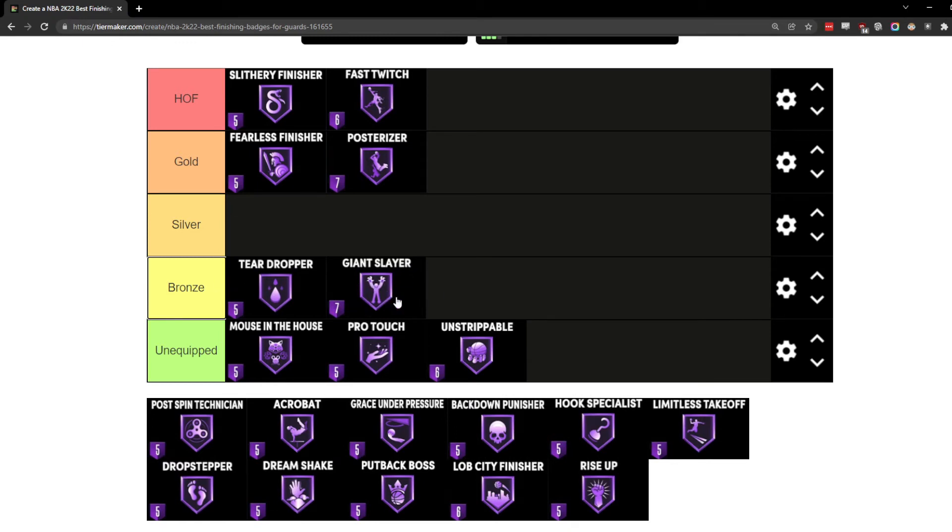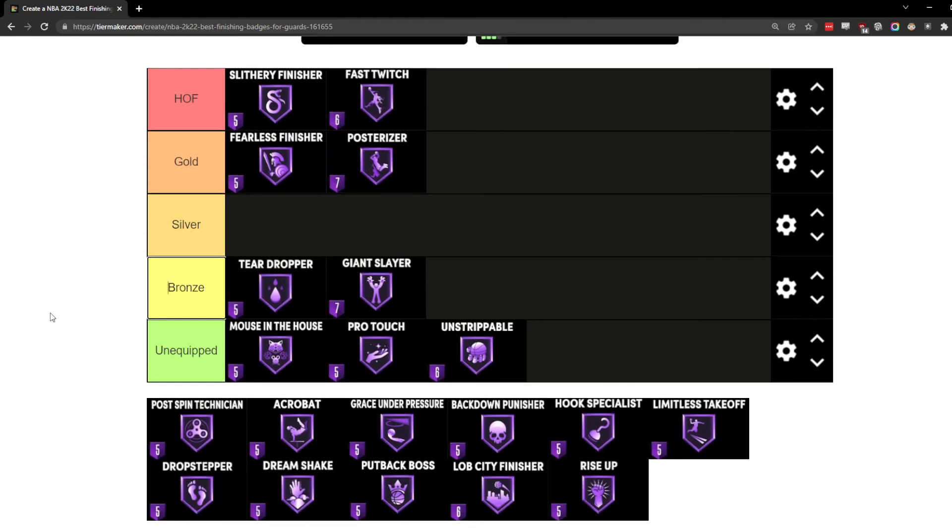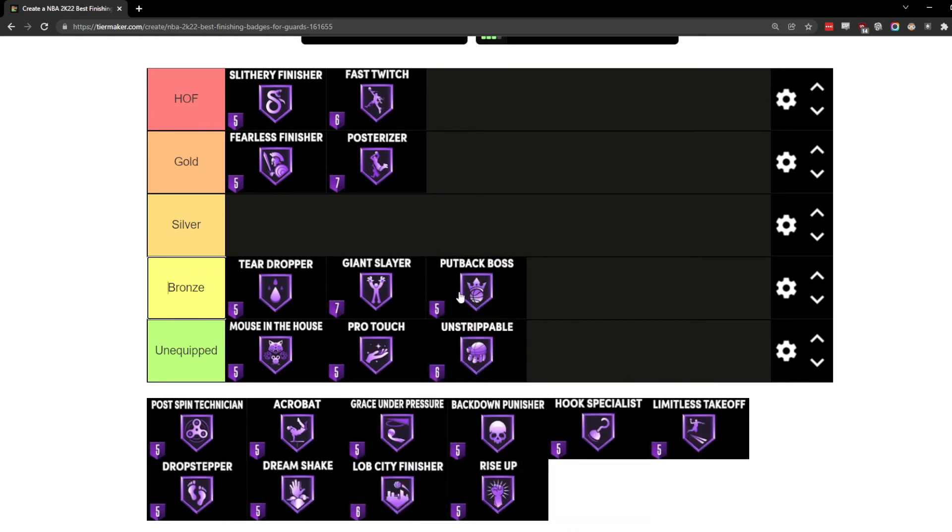Giant Slayer I have at a bronze ranking. I like to run this badge on bronze because, if you read the description, it reduces the chance of getting blocked. I just like it for that — obviously if you lay the ball up on a taller opponent you also get a boost to making the layup, but personally I like Giant Slayer mainly because it reduces the chance of me getting blocked. I don't really put it higher than bronze and it's one of those badges I just slap on and forget about.